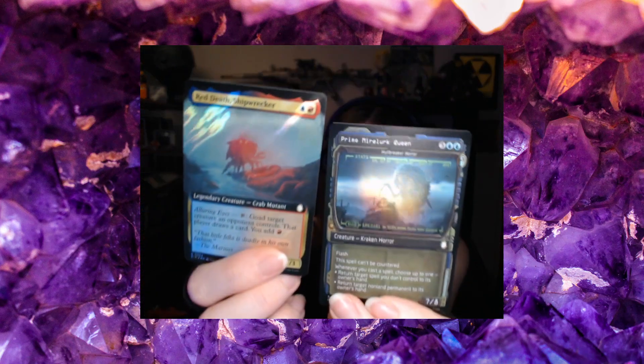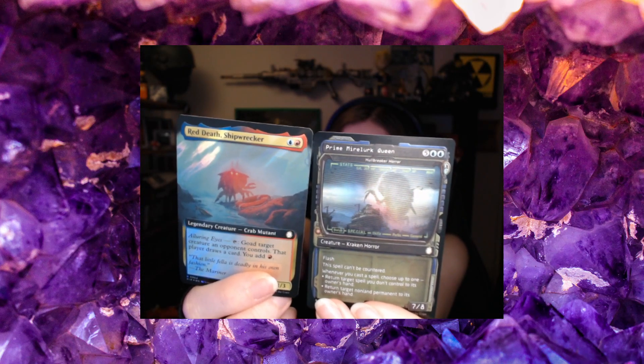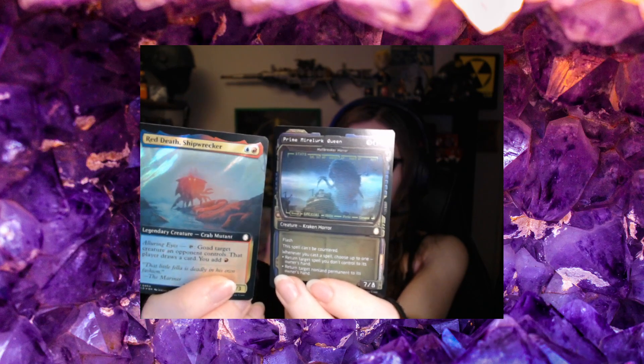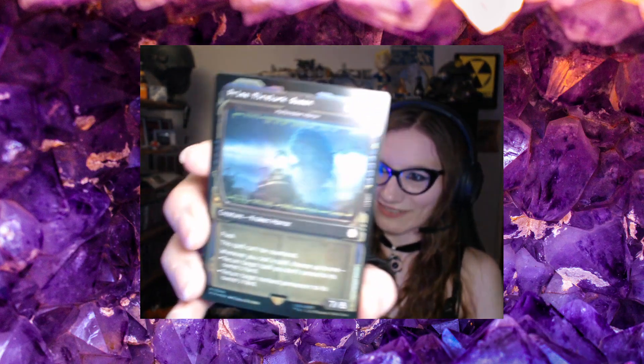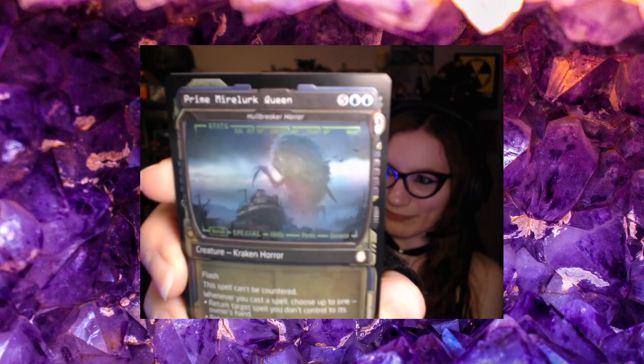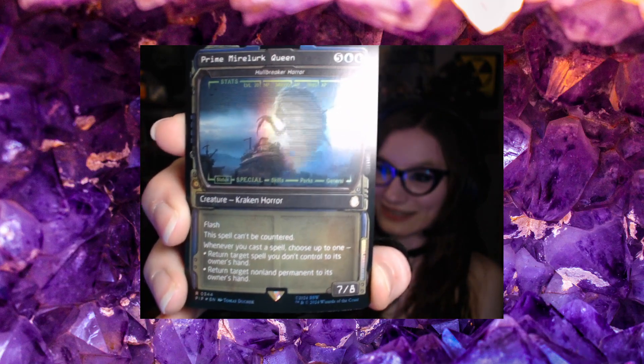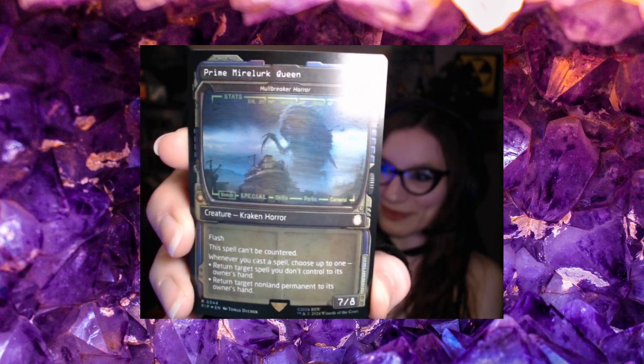But I can show you guys a couple of my favorites. There was kind of a Mirelurk theme going on with the first pack that I opened. I got a Surge Foil Red Death Shipwrecker, and then I got just a regular foil showcase card of the Prime Mirelurk Queen. I really love these ones because they have the Pip-Boy frame. It's so cool.